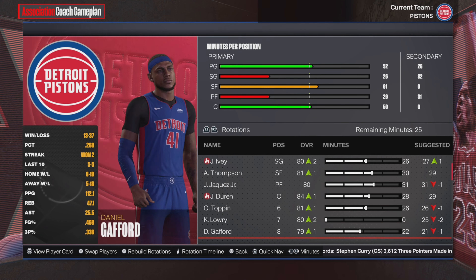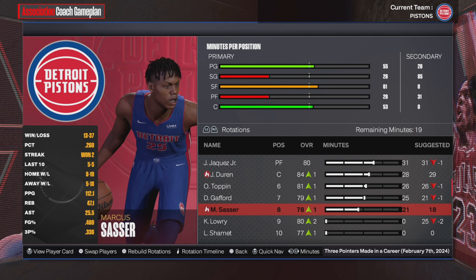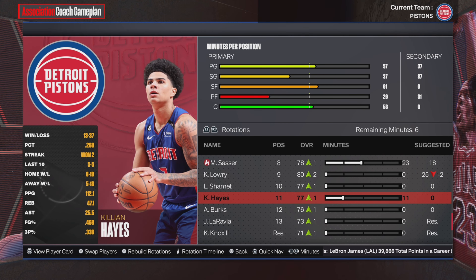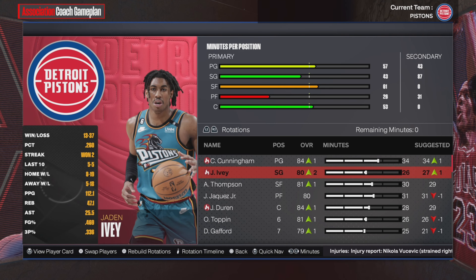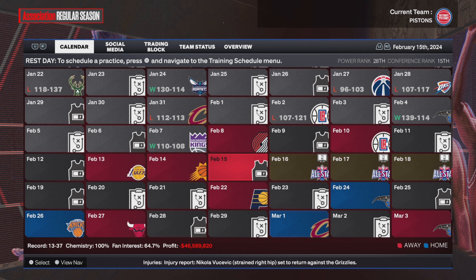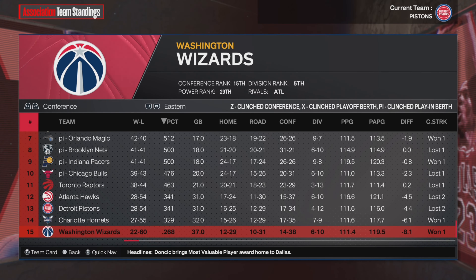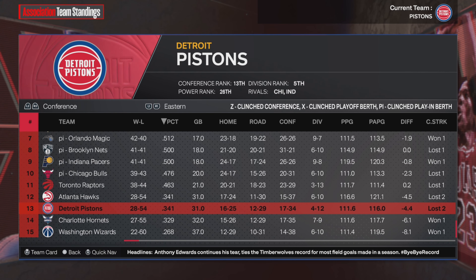I kind of want us to not play well. So we're going to move Kyle Lowry — he's not going to get any minutes at all. Give Gafford some more minutes, Sasser some time to develop. And Killian Hayes — we'll give him Kyle Lowry's minutes. That's it for the rest of the season. Hopefully we don't play well. We do end up with both Asar Thompson and rookie Jaime Jaquez Jr. on the all-rookie first team, which is very, very good for us.